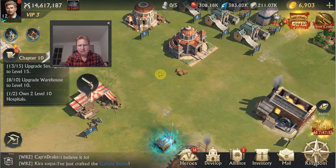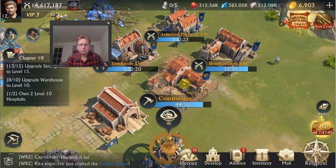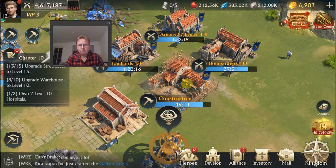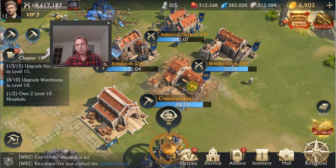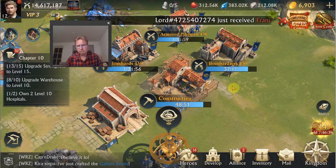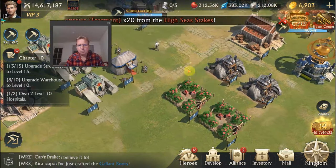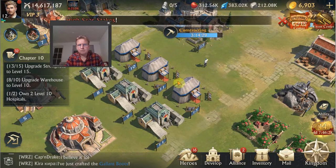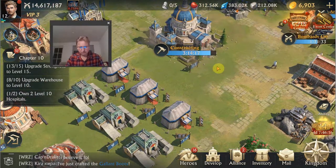You can also look ahead to what you'll need for later in the event. I'm currently focusing on upgrading my troop training buildings, getting them from level 10 to level 13, because when the troop training stage comes along I want to be able to train higher-level troops for more points. I'm also planning to max out all my military tents, since they increase training capacity and training speed, which benefits the troop training stage later.